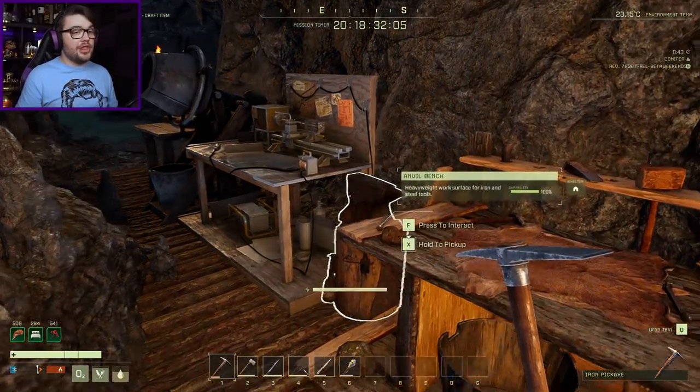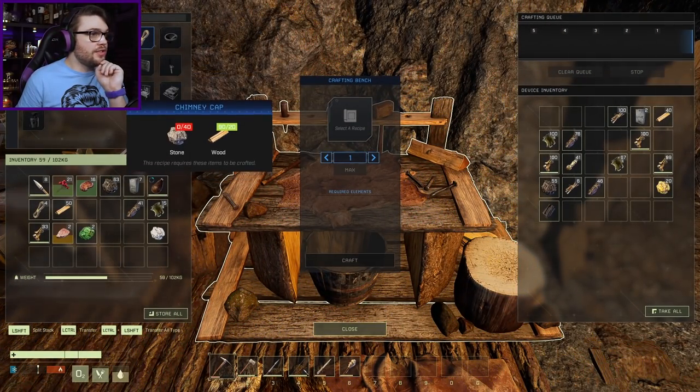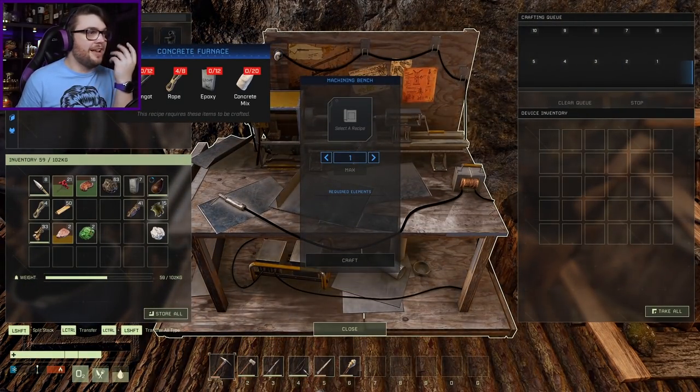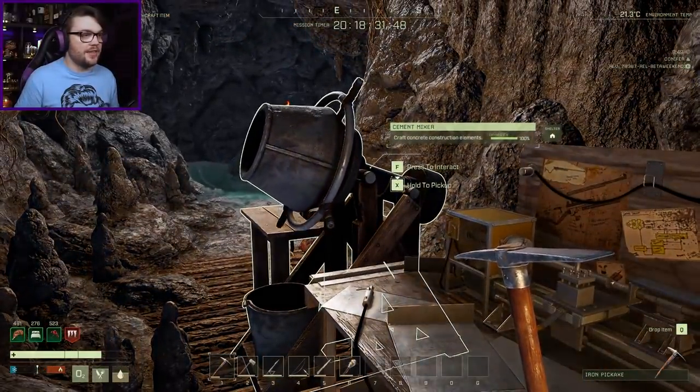Have I unlocked it yet? It was in the machining bench - this one. Concrete forge. So I need that. I need the epoxy, which I have. I need a rope, which I have. I need 12 more irons. I need to find another cave.